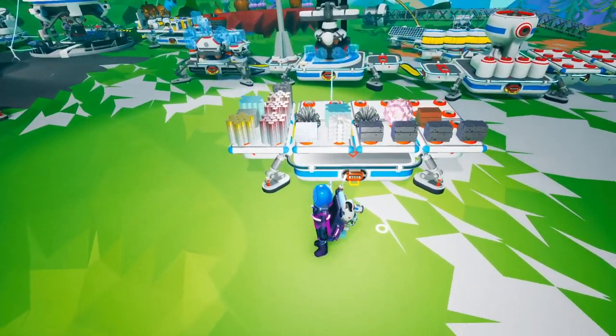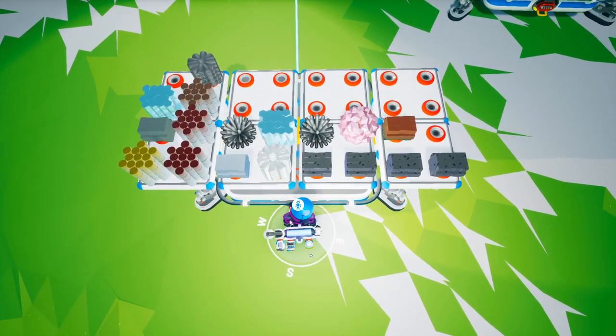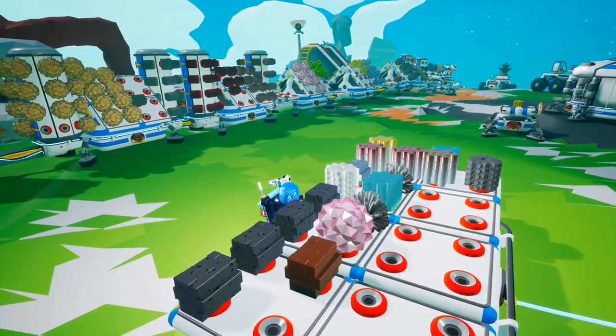You'll also need the following to make one of everything: nanocarbon alloy — notoriously the hardest substance to craft in the game and requiring many types of gas — one tungsten carbide, two steel, one plastic and one rubber, all made at the chemistry lab. Plus some basic materials: four zinc, two graphite, two glass, one titanium, one quartz, one copper and one aluminium. That sounds fairly late game.